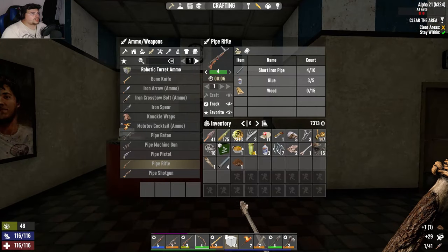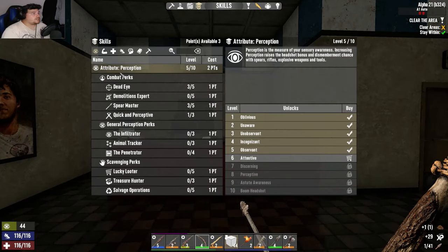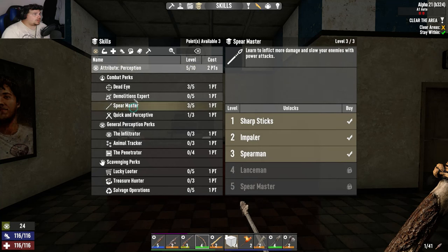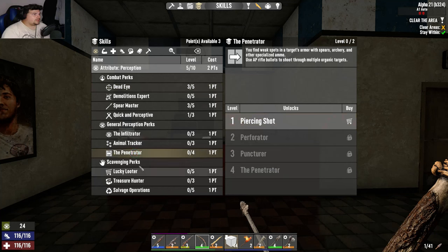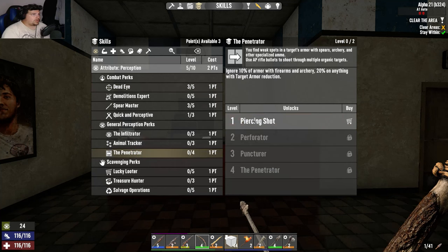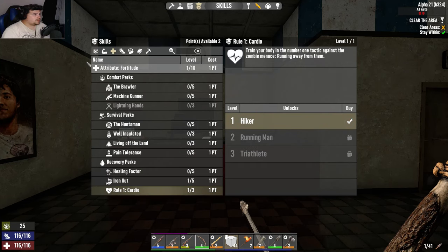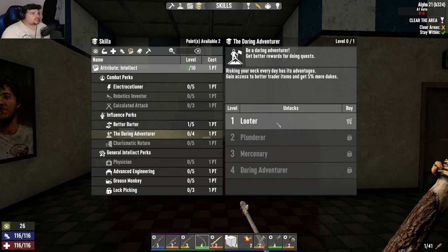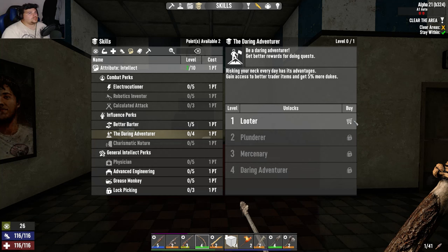Did I get any skill points? I did — I got three! Did I get penetrate? I will go into the Penetrator eventually. We'll get a point in Cardio. Daring Adventurer — risking your neck every day has its advantages. Gain access to better trading items and get 5% more Dukes.